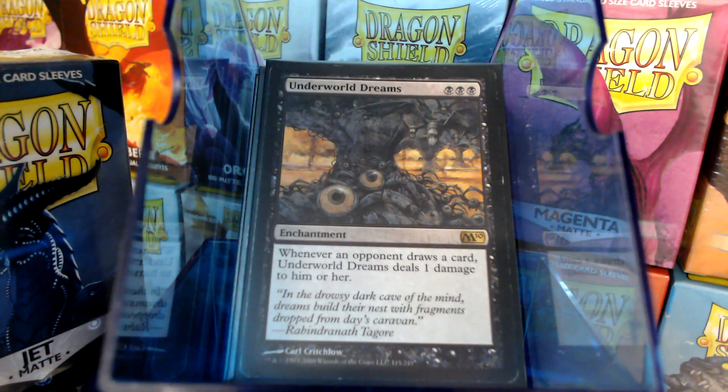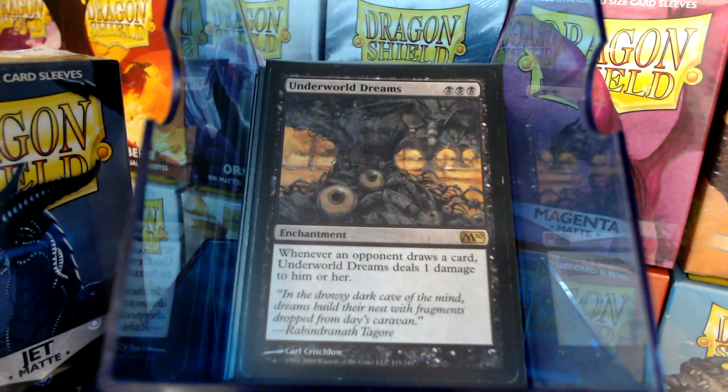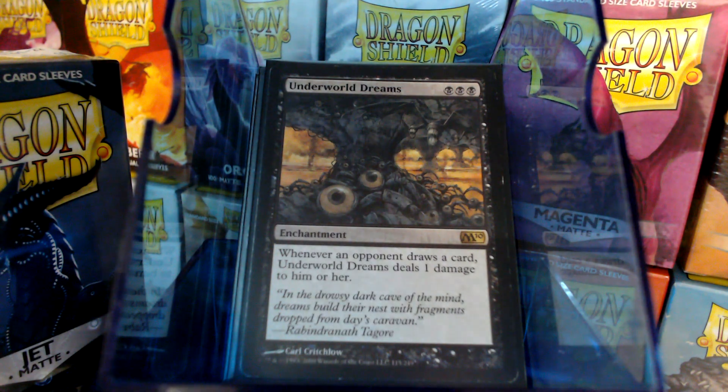Why not hurt when you draw, and hurt when you discard? Yeah, it's crazy. Before we get into the various discard categories, let's look at our discard payoffs, in addition to getting our bird tokens.